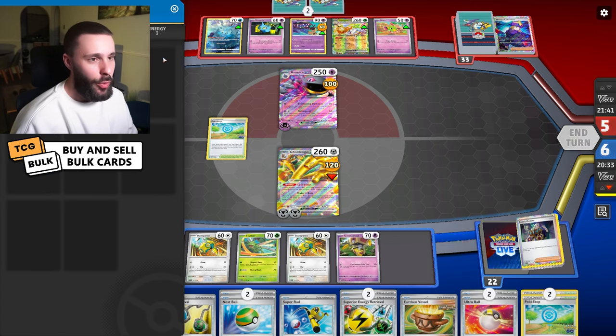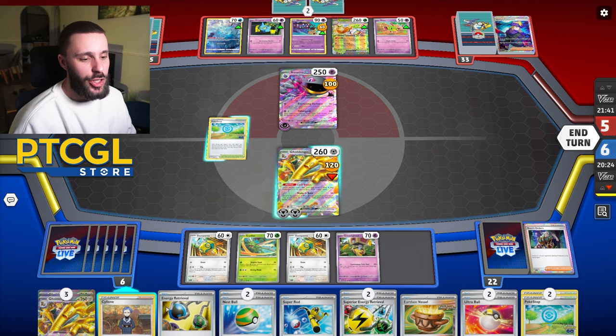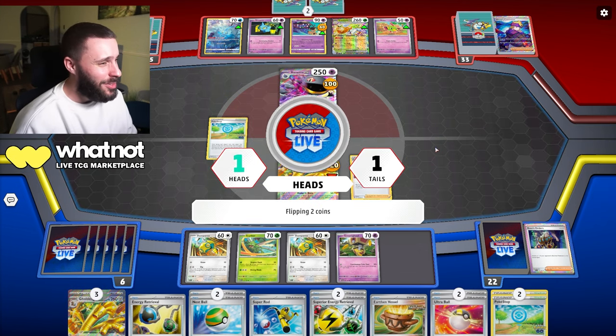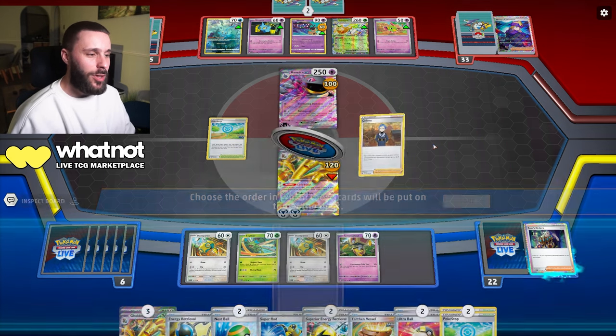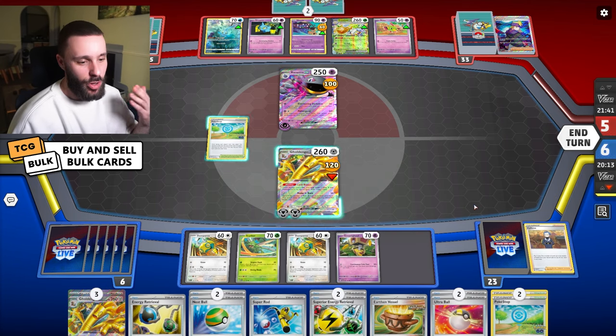Oh, Psylene! Hello! Psylene can actually get me two energy cards - that's really cool, that can help. Oh, I can also recover Jack. Let's Psylene and see what we get - it's a Tails and a Heads. I'm actually more tempted to go for Jack here, because that has much more value than just an energy. Then I can Jack and just go for two Dunsparce.